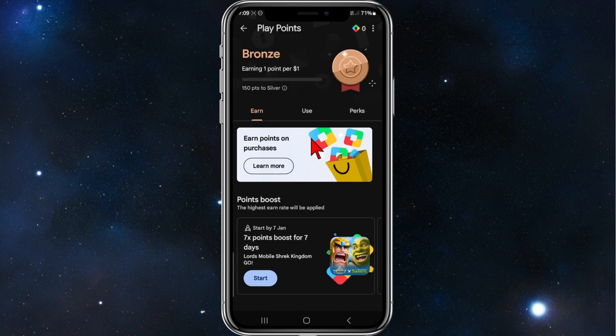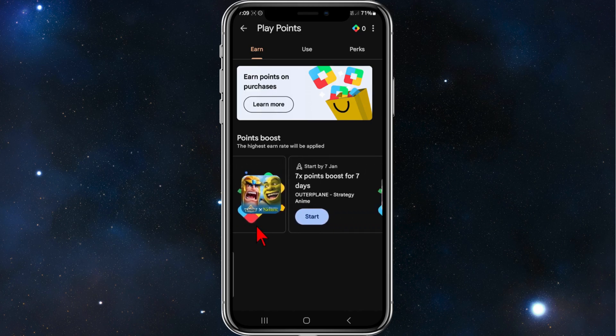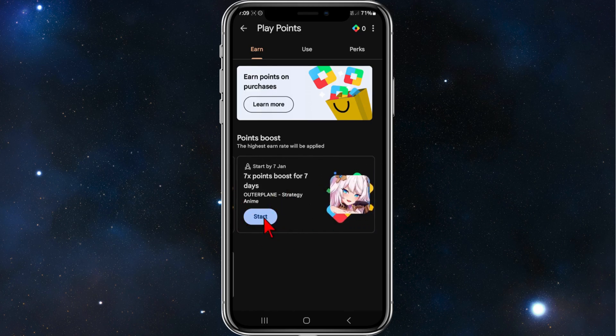Also, as you can see where it says Point Boost, the highest earn rate will be applied. For example, if you play this game here — Lord's Mobile: Shrek Kingdom — seven times, you get a point boost for seven days. Click on Start to get the points boost. Keep scrolling for more point boosters — there's also a seven-time point boost for seven days for playing strategy or anime games. Click on Start to activate those as well.